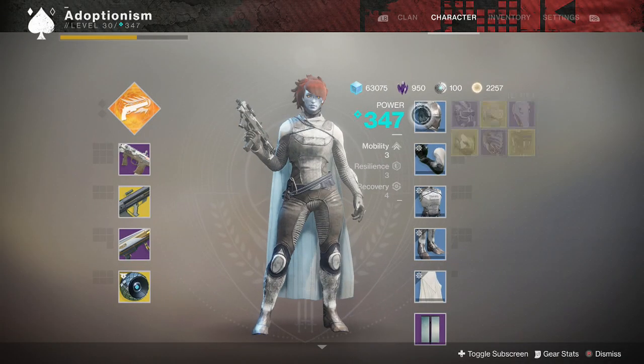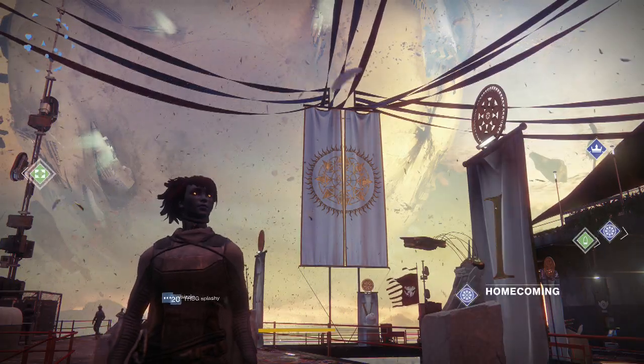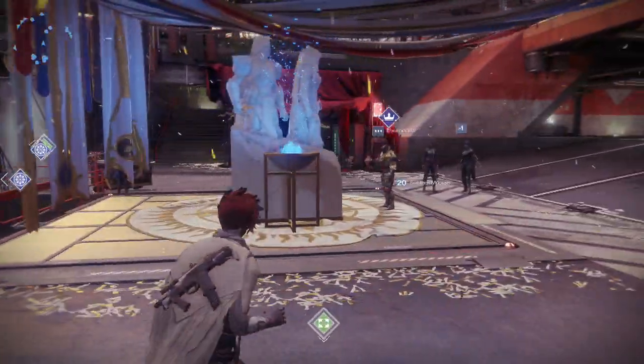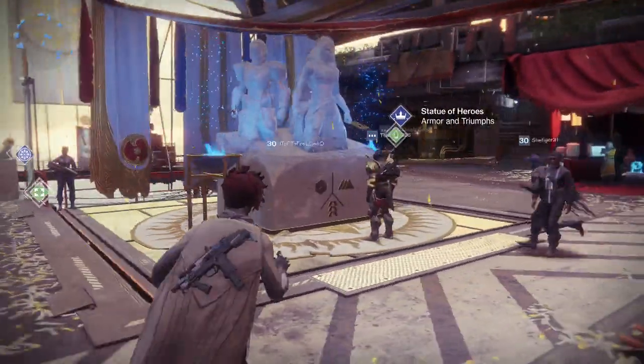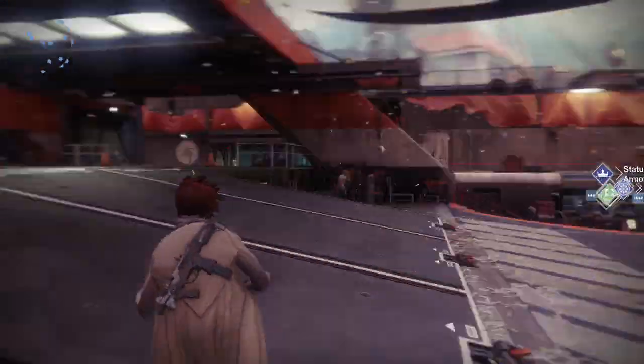I have the blue armor now. Like I showed you guys in the first video, how the green armor works is that you do the challenges but you can't get elemental orbs unless you have the whole armor set equipped, which sucks because then your light level is low if you have to do strikes or anything.